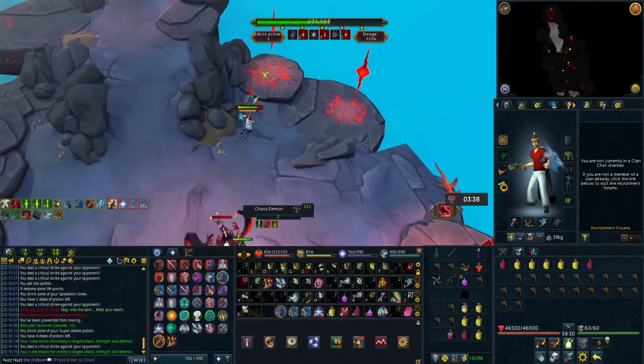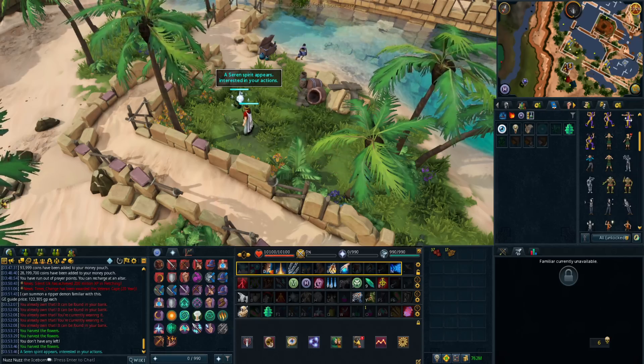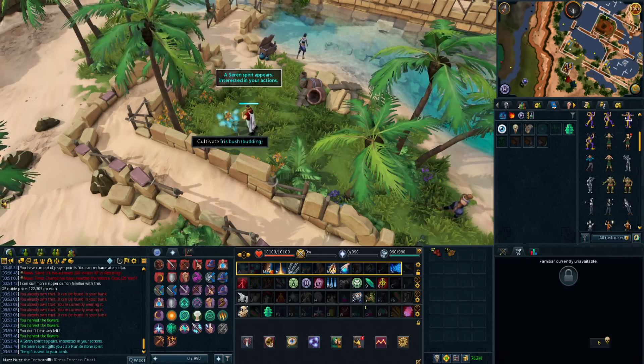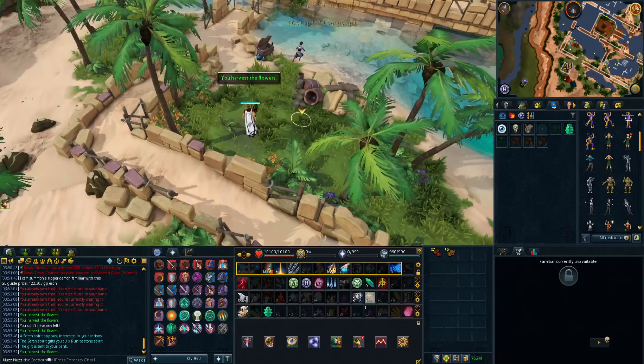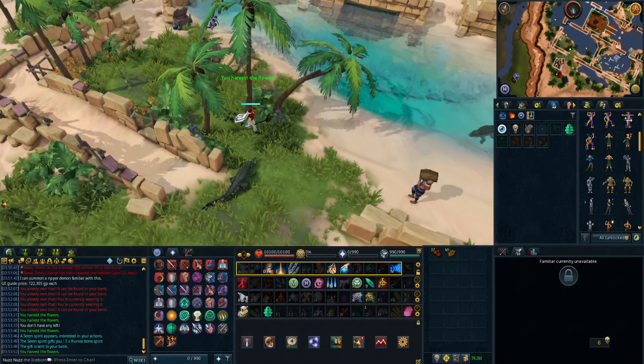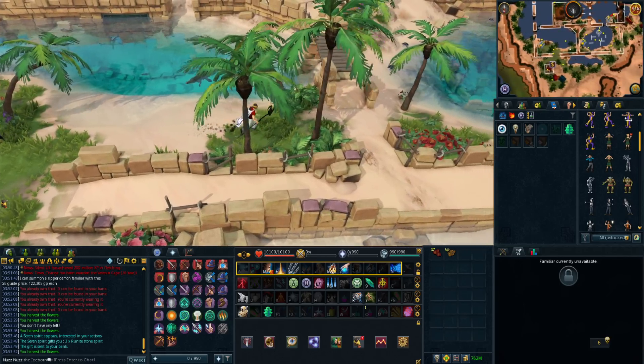Now before this, I want to say these methods' GP per hour might change. The items may go down in price over time, so make sure you check the GE prices before you commit to doing any of these methods. I can't predict how long these will stay relevant or good, so I'll leave a pinned comment if these end up crashing or don't make as much money anymore.